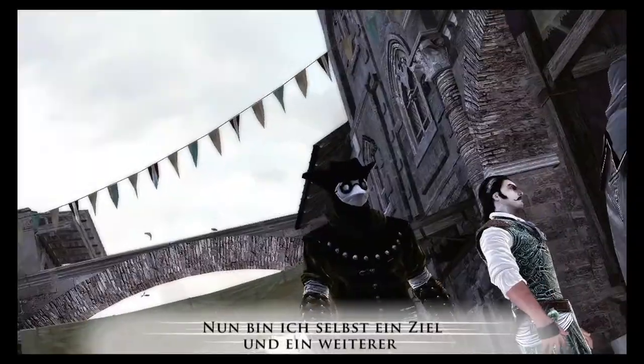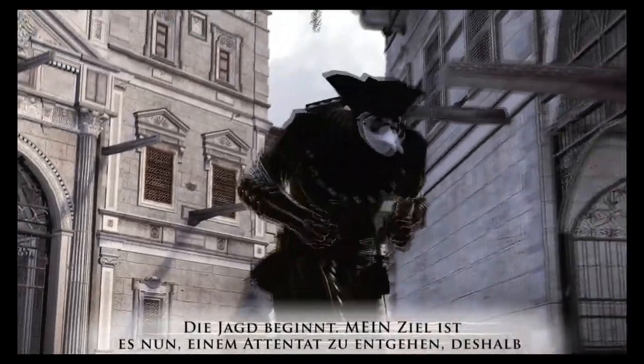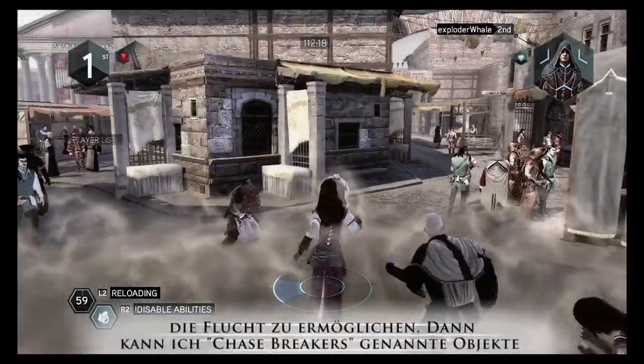Now I'm a target, and another assassin — the doctor — is after me. The chase is on. My goal is to avoid getting assassinated, so I have to run for my life. First, I use a smoke bomb to help with my escape.